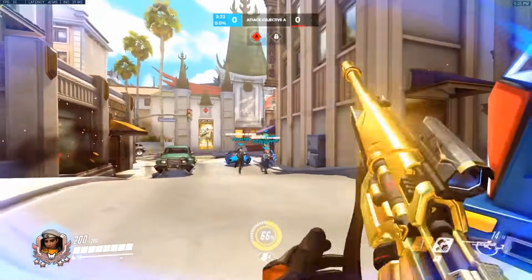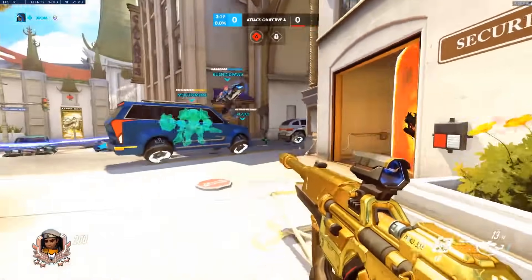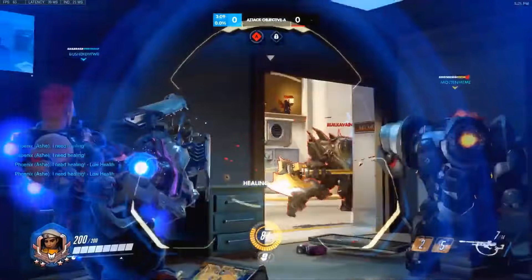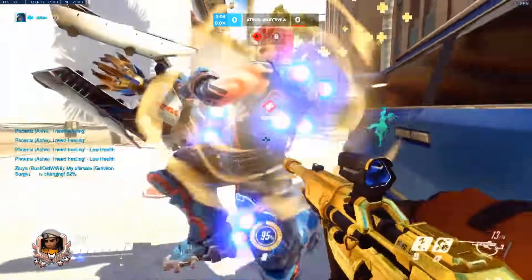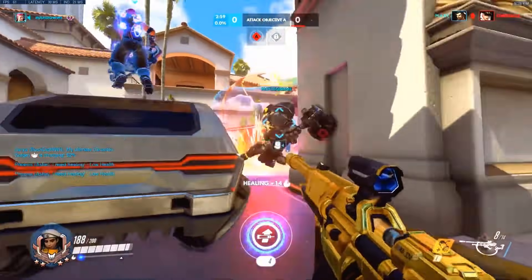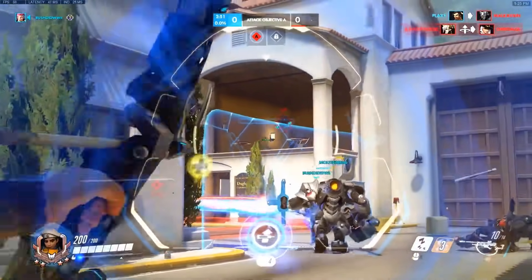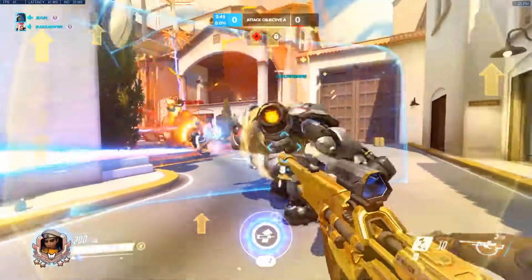Everybody knows man advantage means you have the ability to win the fight, right? Surely if we have more members than they do, we just press W and win. However, when we look at clips like this on Hollywood, we have to remember the fundamental nature of movement in shooter games. If our Reinhardt turns the corner ahead of our team — which is easy to do when other slower characters can't speed up to him — even when we have a kill on the enemy Reinhardt, most of us in the backline can't get into space to meaningfully damage anything. Our Reinhardt and Zarya trying to pressure into point aren't at a man advantage — in fact, they're at a man disadvantage.